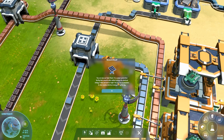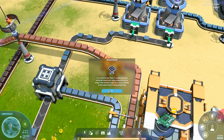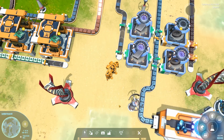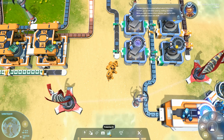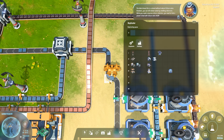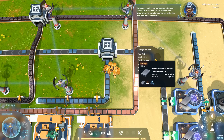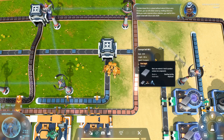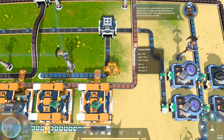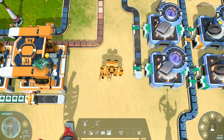Solar panels do not work at night. You can use accumulators to store surplus electrical energy during the day. I'm going to have to add another smelter. The infobot says the data shows that this is a planet without natural silicon veins, and it recommends that I look for silicon veins elsewhere, because we're going to need that to build the solar power plant.